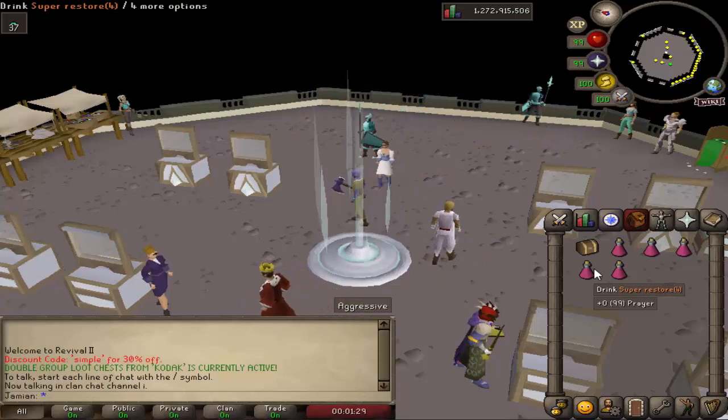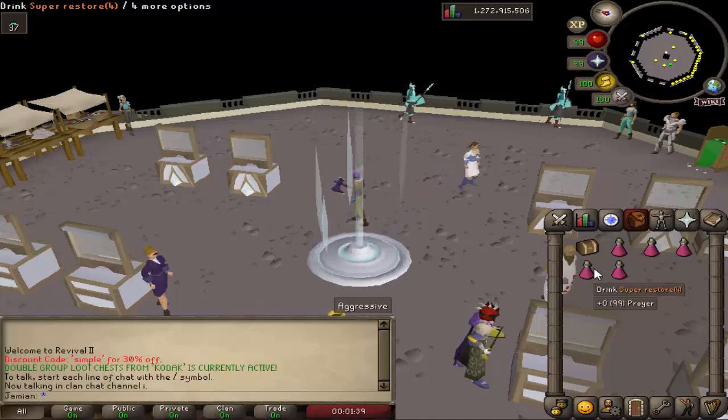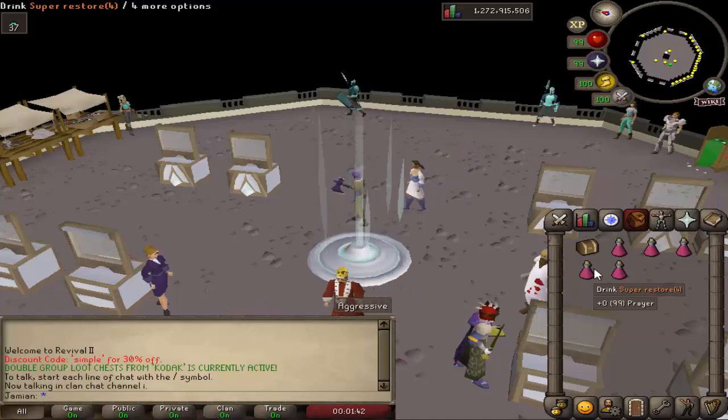And then the prototype cloak was the other one that was made tradable. Fixed a few item placeholder issues - there's just going to be a lot of those. If you come across any more, please report them. Fixed a few bank chests that were not working.